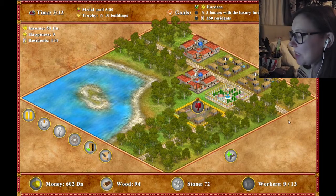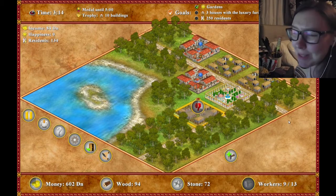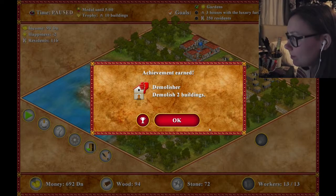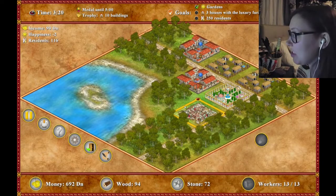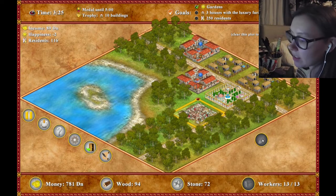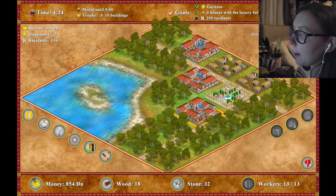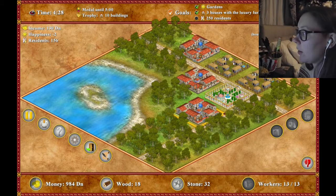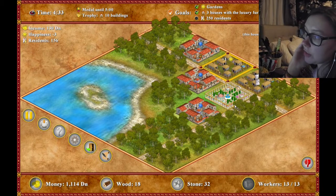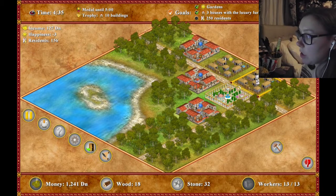I'm going to demolish this one. Oh, there's a bag of people living there. I actually didn't even feel really bad. Got an achievement for that. What do I need? 1,000? Bloody hell. And eight workers. I've upgraded these three houses, but I need a shrine and a market. I think the only way I'm going to be able to get 250 residents is if I start demolishing these houses.